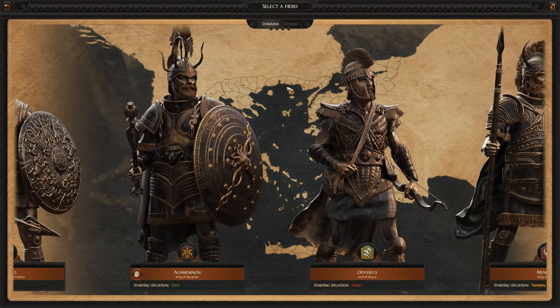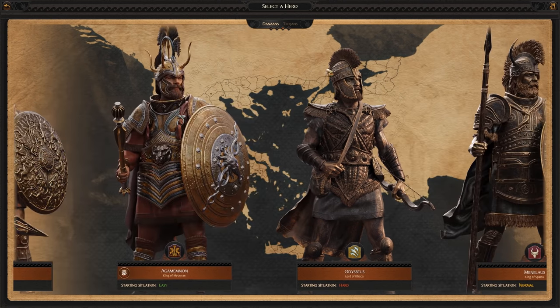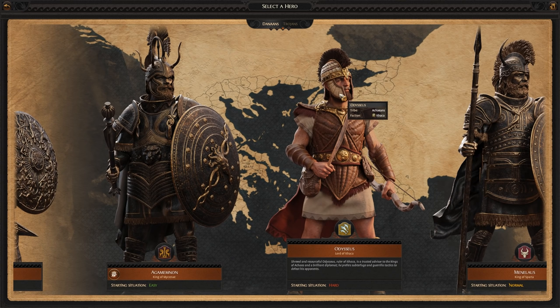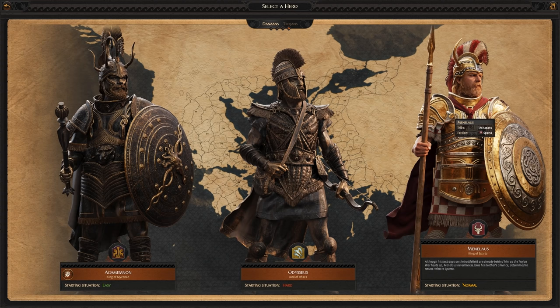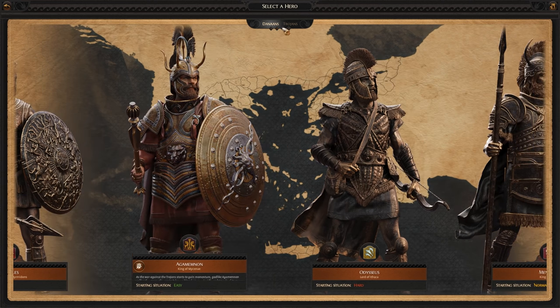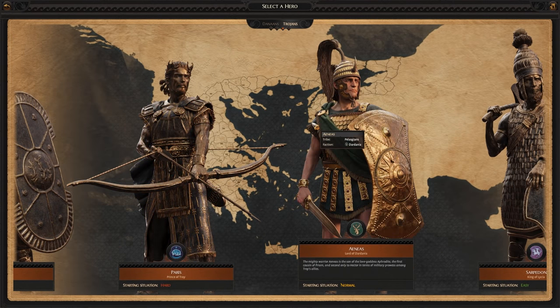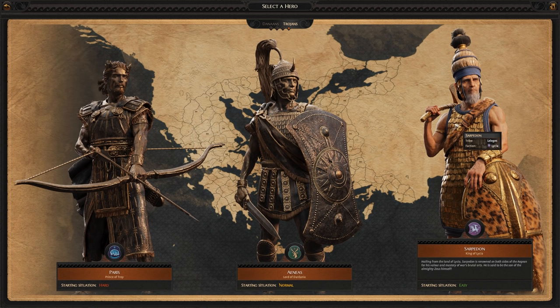The Achaeans have some of the most recognizable heroes in all of antiquity. From the legendary Achilles to the crafty Odysseus, there is plenty of adventure to be had in A Total War Saga Troy between all four of these standout characters. Whether you're growing an empire as the Spartans or gathering the tribes of the Aegean to your banner as Agamemnon, you can't go wrong with any Danaan you might choose. In part two of this series, we will be discussing the Trojan heroes: Hector, Paris, Aeneas, and Sarpedon. Tune in next time to discover which of the next four heroes suits your playstyle for your next campaign in A Total War Saga Troy.